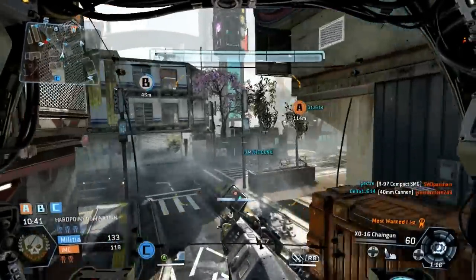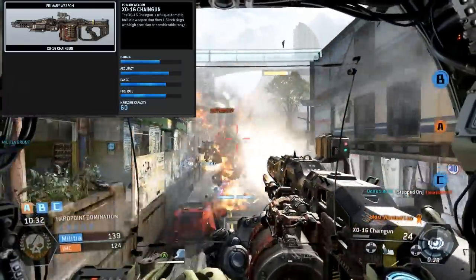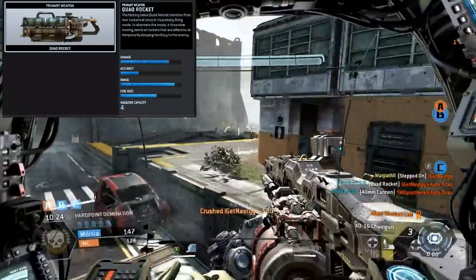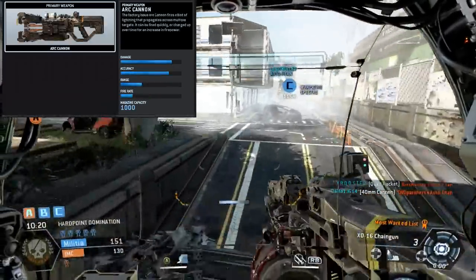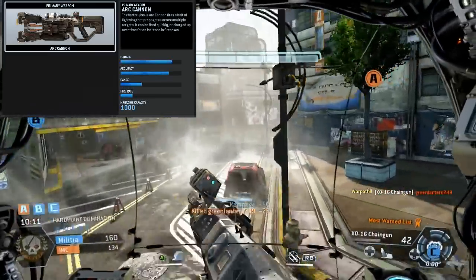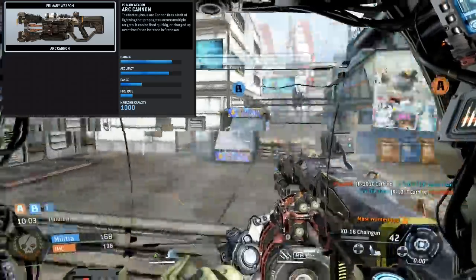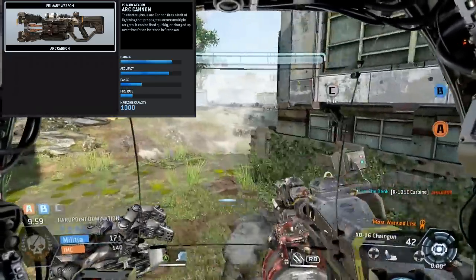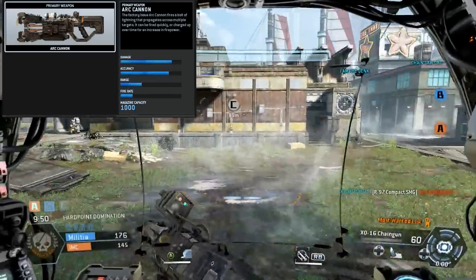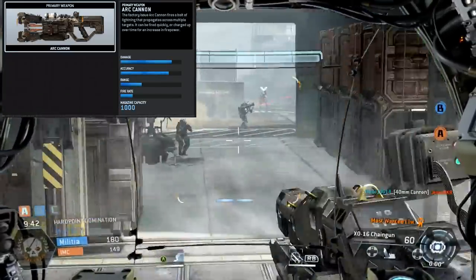Next up is the Titan weapons, which sound really interesting. We know about the XO-16 chain gun, the 40mm cannon, and the quad rocket. New is the arc cannon — honestly the weapon I want on my Titan. It's immensely powerful, firing a lightning bolt at a low rate of fire. It can be fired quickly like a semi-auto or charged for high power. When firing at a cluster of enemies, plasma arcs erupt from the main point of contact and electrocute the group. If you shot this at a couple of Titans, it could deplete their shields massively — a really good team weapon.